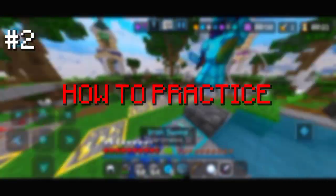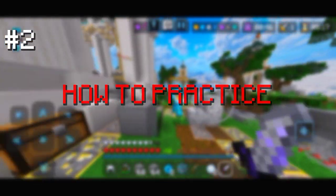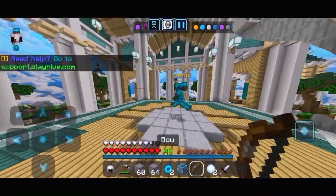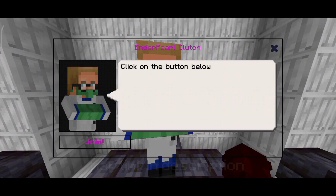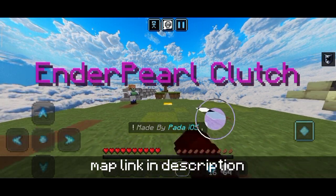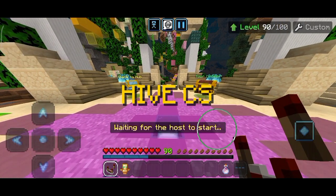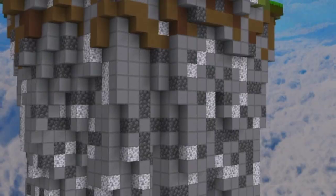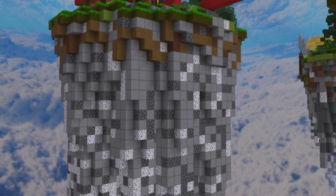Now you know how to pearl clutch — let's look at how you can practice, because practice makes a man perfect. Option 1: Pata Skywars Laboratory. It's the best practice map so far, and Pata recently updated it making it even better. Option 2: Hive Custom Servers. You can make a Treasure Wars custom server and select the map Castle, as it has flat walls, making it a really good map to practice pearl clutching.